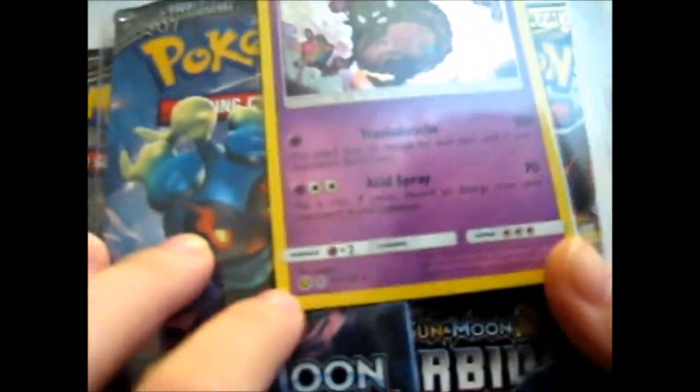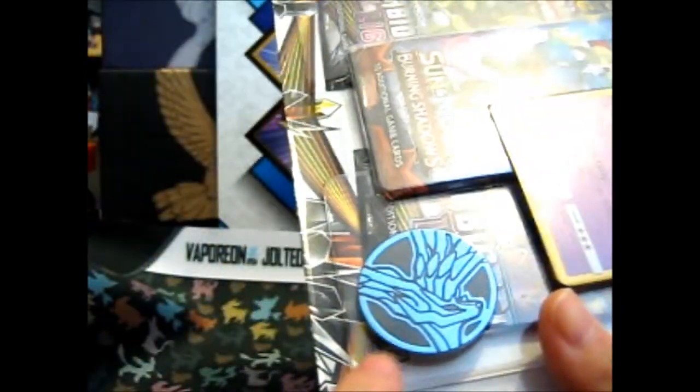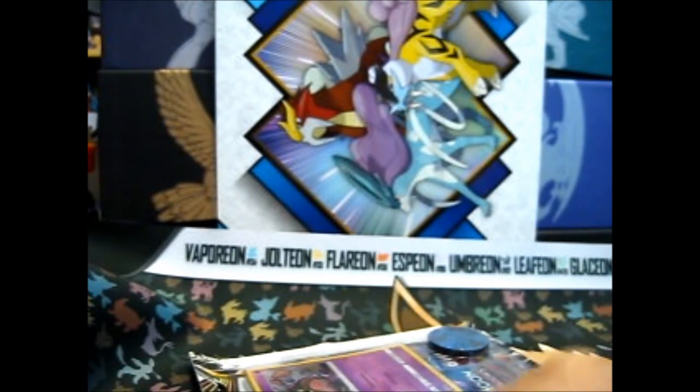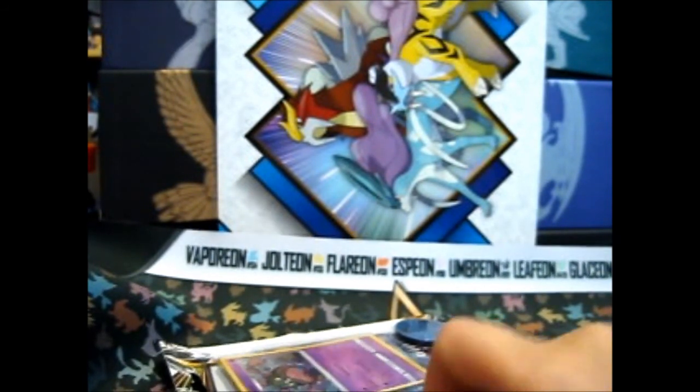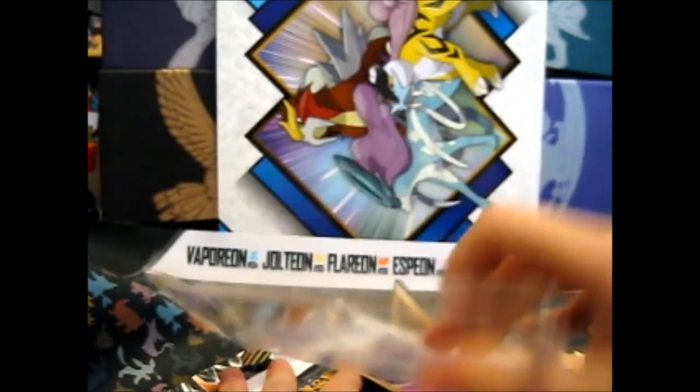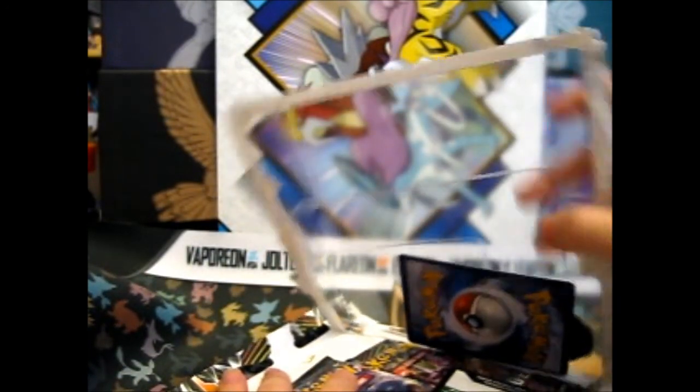This is a Garbodor — and as you can see, there's an A, so it's an alternate art. We've got a Xerneas coin as well. So let's bust this thing open. And it comes with a code card, by the way.